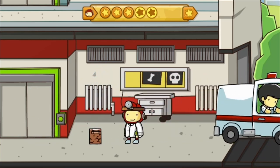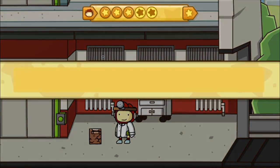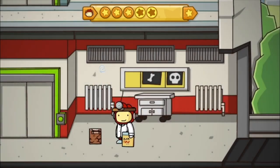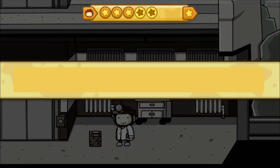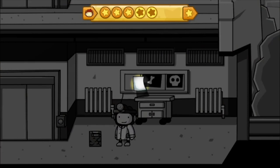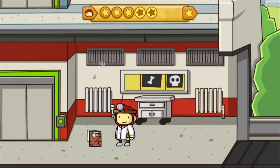Now we have what looks like a box of cereal or some sort. The book's story isn't complete - where's the last chapter? Let's just try writing 'story' - that doesn't cut it. Let's remove that and try 'chapter' - that's not gonna work either. So it's missing the last chapter of its book.